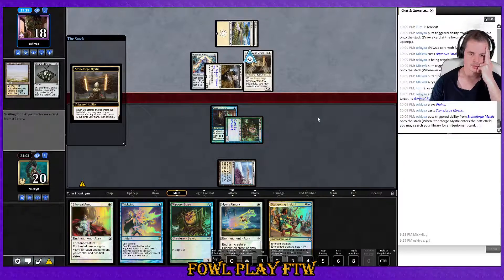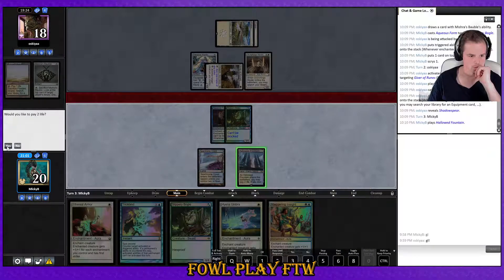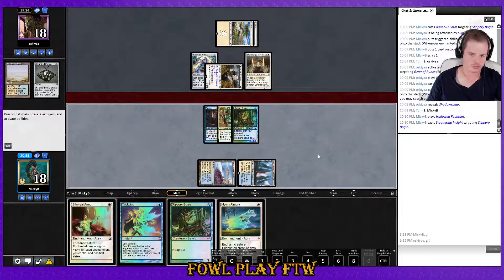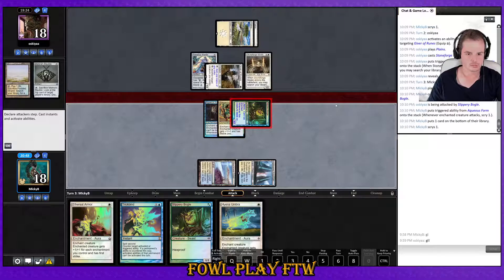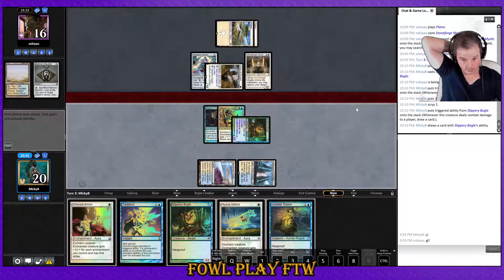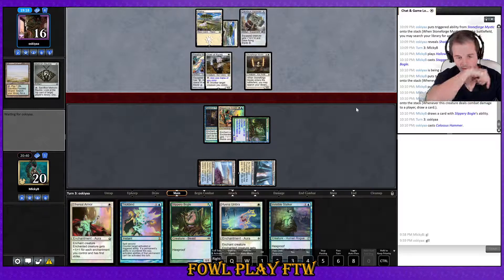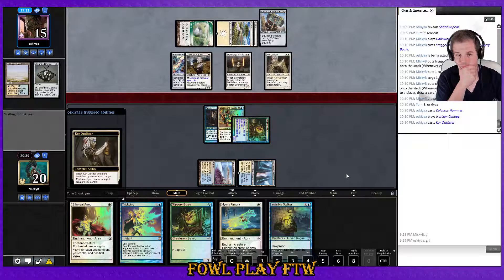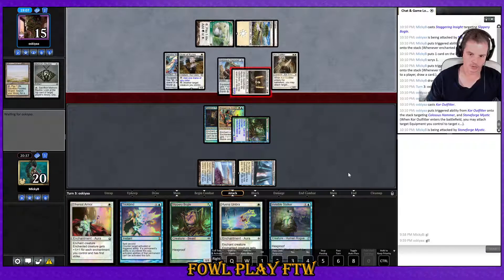Stoneforge Mystic — okay, that's not the worst. Shadowspear. I think we want to play Staggering Insight here to draw cards so we can hold up Trickbind after playing Ethereal Armor in a future turn. This one can go on the bottom. Drew Invisible Stalker — one card deeper. That land we are looking for so desperately. Colossus Hammer. Core Outfitter. Nifty trick. Take 11.